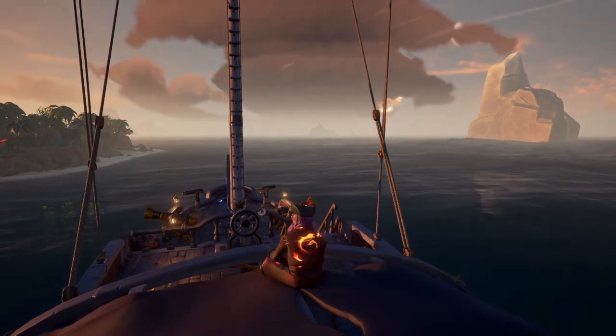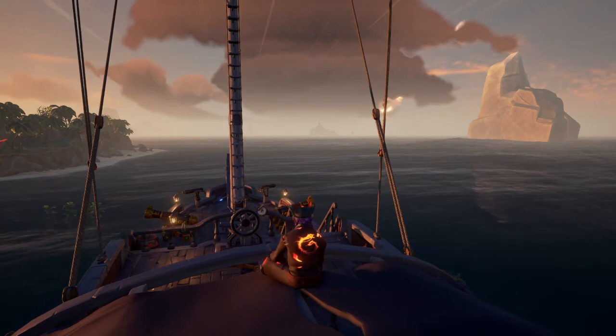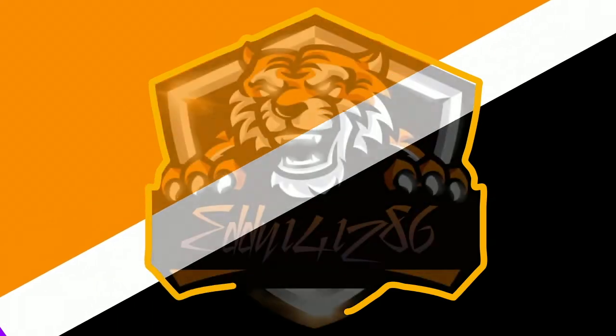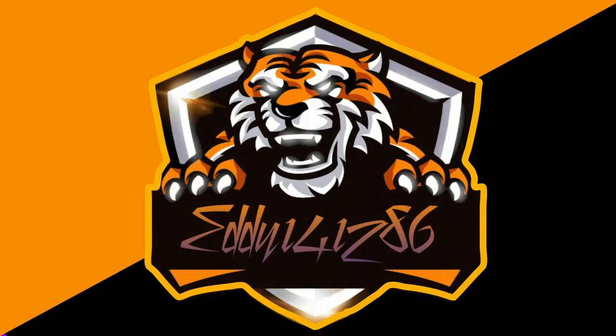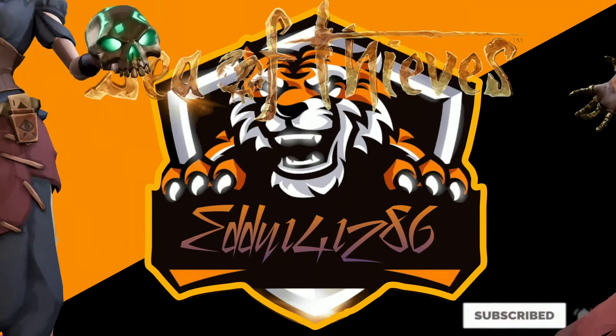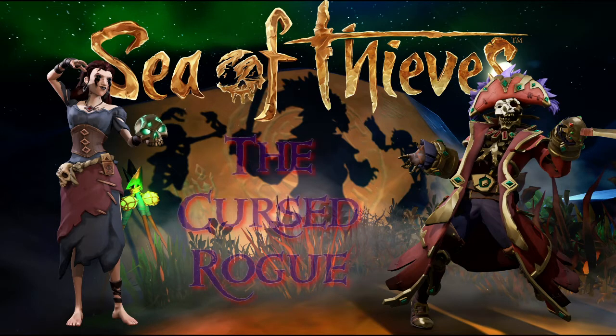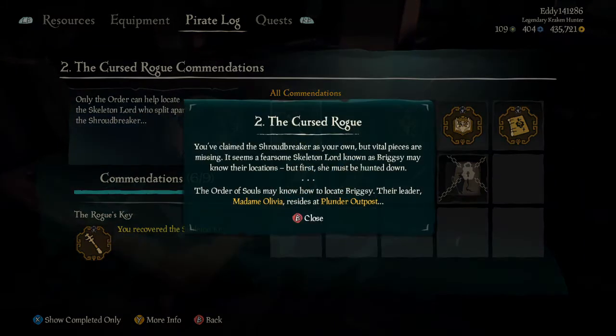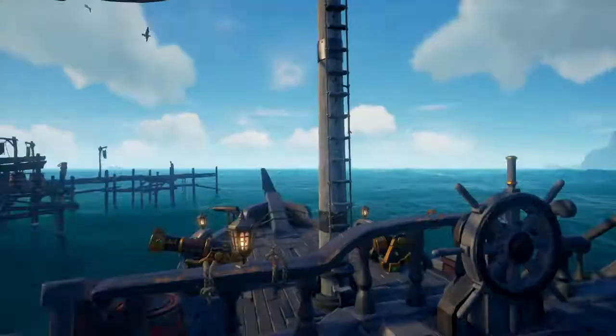Hey guys, sorry to leave you sitting around but with the release of the new seasons I've been slightly preoccupied. Let's get back to it. We're going to carry on with the tutorial for the tall tale 'To the Cursed Rogue,' including journal locations. First of all you need to go to Plunder Outpost, speak to Madame Olivia of the Order of Souls and get the tall tale.